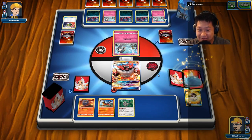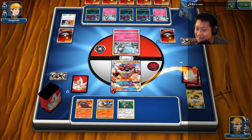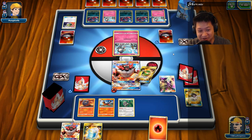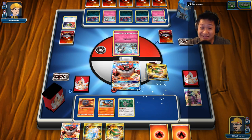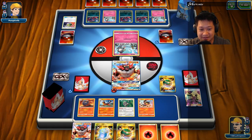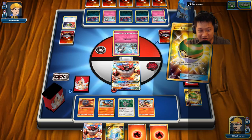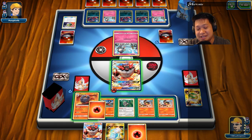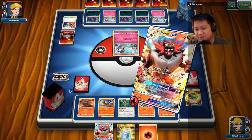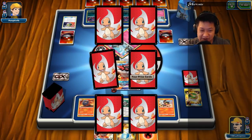I'll save the Lilies for when I need them. I'm going to get Cynthia for sure and a max potion — let's get the Cynthia out there. This is when Lily is better than Cynthia. My nest balls came as well, perfect. Litten number two and number three. Let's not put the energy where it gives extra damage for Gardevoir. Hustle and Strike — first prize card. Sweetness.